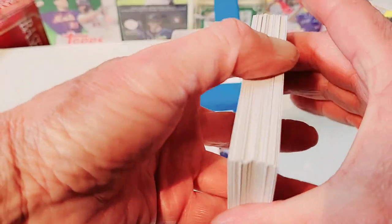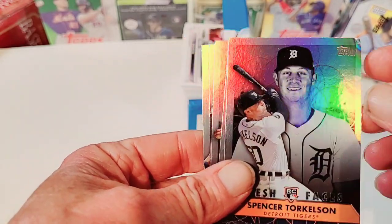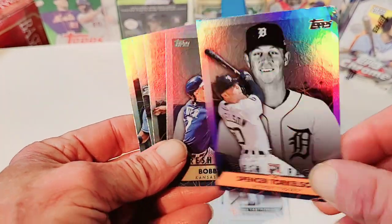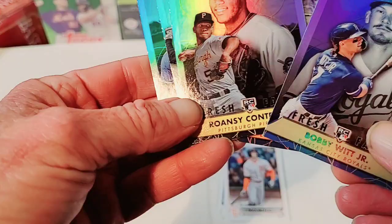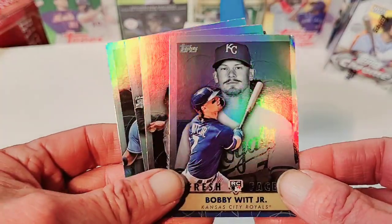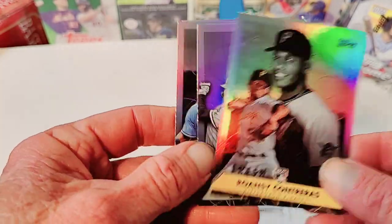I'm not going to waste the viewer's time doing that — I find that somewhat ridiculous. So, what do we have here? These are the inserts that come with these. Oh, look how damaged that is. My God. That's terrible. Bobby Witt Jr. — again, the corners are all smashed. Well, that's kind of a piss off. Nice cards, nice inserts, but look at that. Every card's damaged here. Shameful.